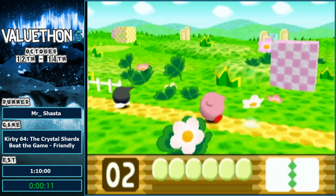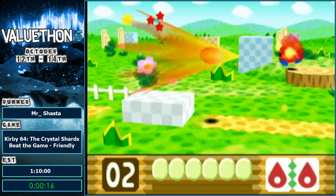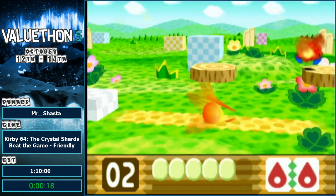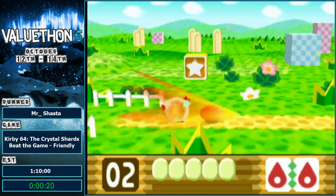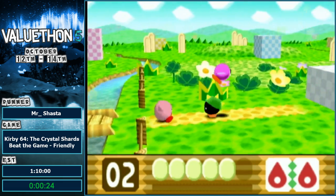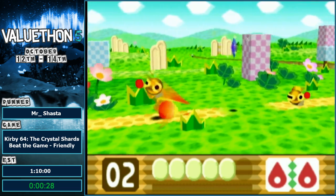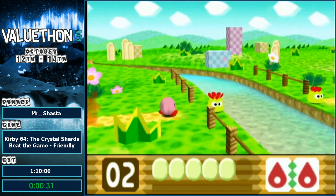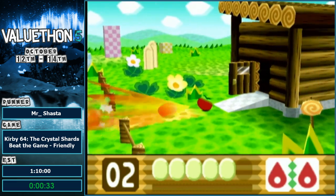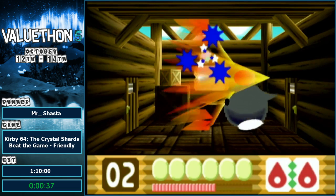So yeah, this is an 80% run. This is a very simple category in how it works. We got double fire, and we're gonna keep that for a lot of the run. Ow. Good start already. Double fire is the best power in the entire game, essentially. The hardest thing about using it is not getting stuck and paying anyone to get out of it. That's kind of the hardest thing — you gotta be careful with that.